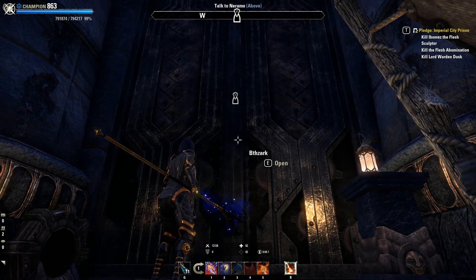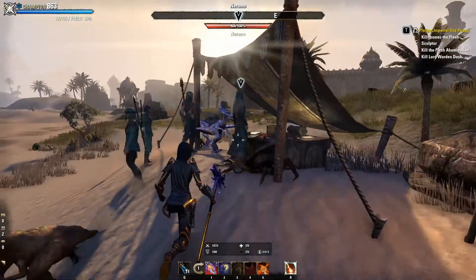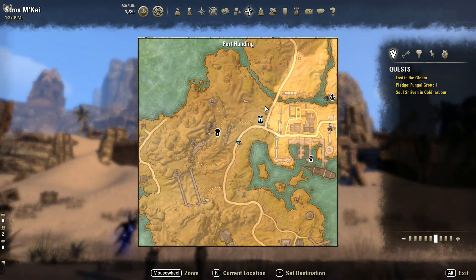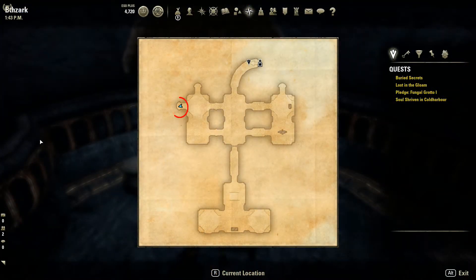Dalej udajemy się na małą wyspę o nazwie Stros M'Kai, na której to musimy się dostać do ruin o nazwie Bthzark. Niestety, owe ruiny będą na początku dla nas zamknięte. Aby się do nich dostać, musimy odnaleźć gościa o imieniu Neramo i wykonać dla niego drobne zadanie, dzięki któremu dostaniemy się do środka ruin. Neramo znajduje się dokładnie o tutaj. Gdy dostaniecie się do środka Bthzark, kierujcie się w miejsce zaznaczone na mapie, aby zdobyć Dynamo Core.